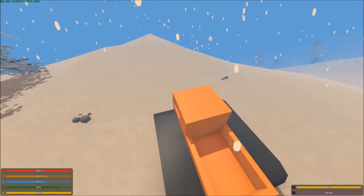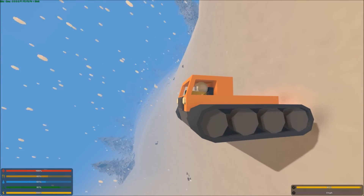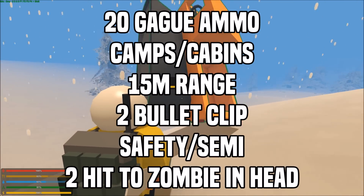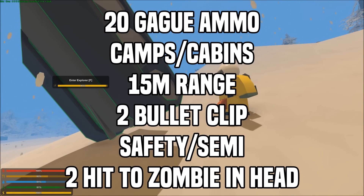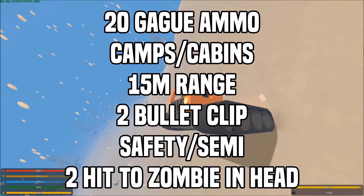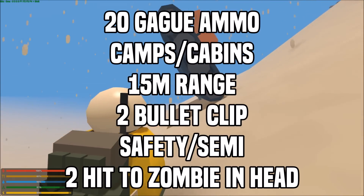There are currently 2 shotguns in Unturned: the Blunt Force and the Master Key. The Blunt Force takes 12-gauge ammo, and the Master Key takes 20-gauge ammo. You're not going to be able to find the Blunt Force on this map, but you will be able to find the Master Key. The Master Key is a fairly common shotgun usually found in camps and cabins. It has a 15-meter range, holds 2 bullets, and has 2 modes — semi and safety. It does 48 damage to the head, which is a 2-hit, a 3-hit to the torso, and a 3-hit to the arms and legs.